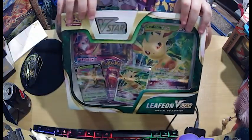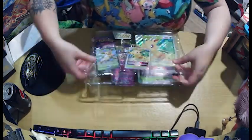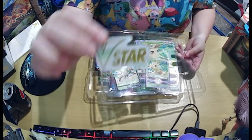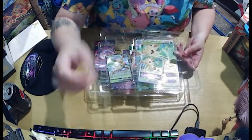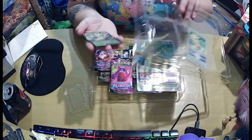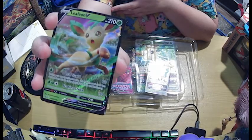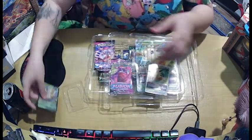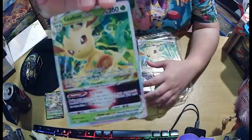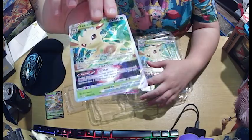Let's crack this open and see what we get out of it. It comes with the little V-Star token. I've already got one of these so I don't mind having another one. So that's the Leafeon V — very pretty card, super cute. And let's get the V-Max out next. Here's the V-Max. How pretty is that? That's a gorgeous V-Max. Put a shimmer on that.